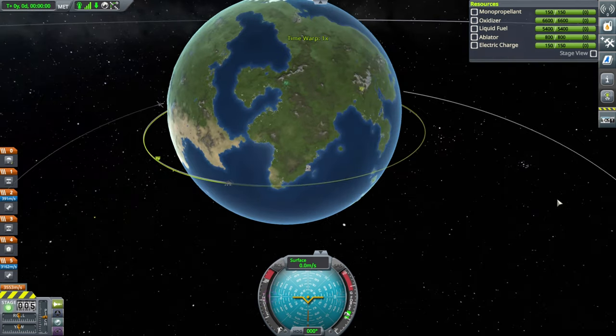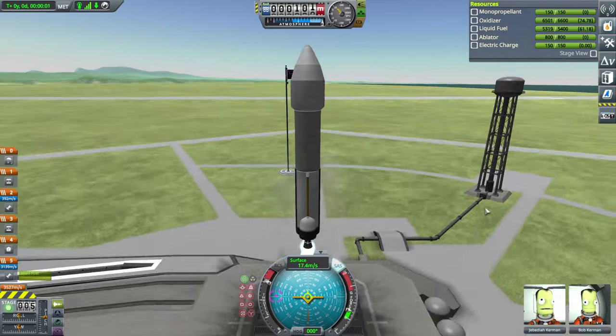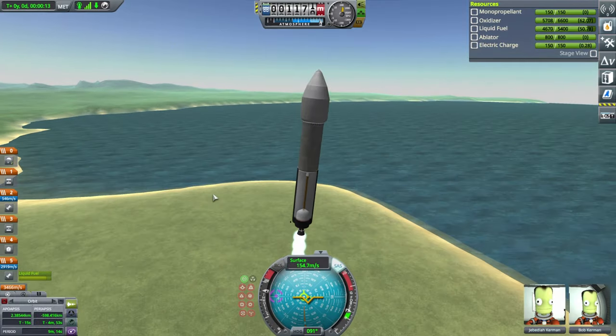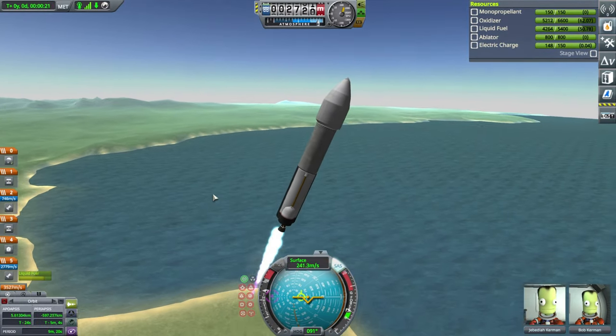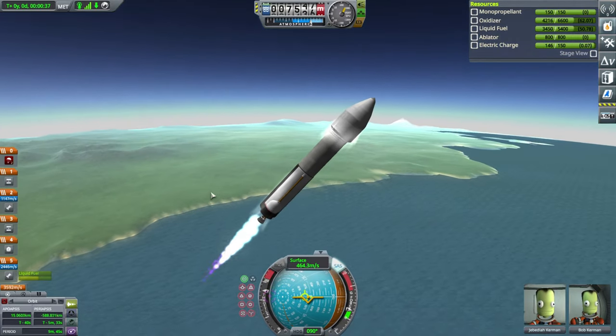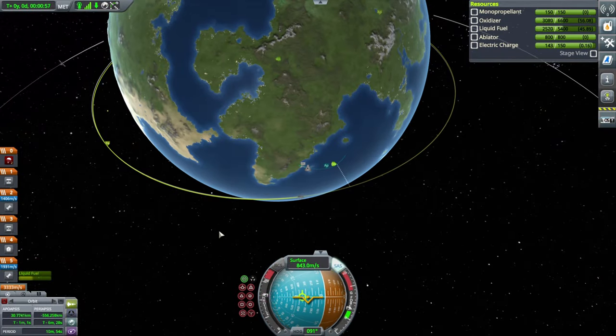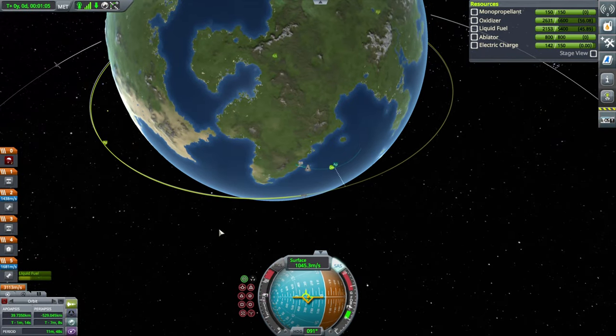Step two: time warp until he's over that peninsula. He needs to be a little bit behind the Kerbal Space Center before we launch, which is step three — launch your rocket. I have to admit something: I've never actually done Kerbin orbital docking before, so this is going to be a learning experience for everyone, including myself. Anyway, let's do this.